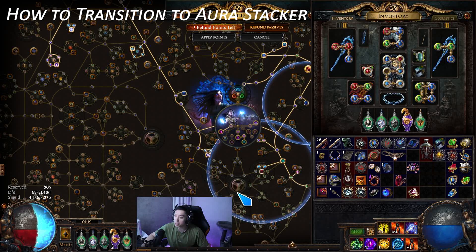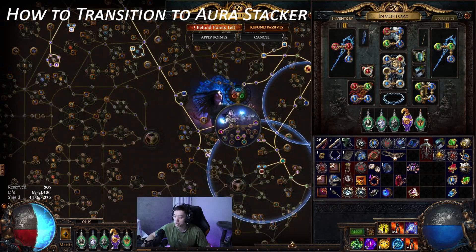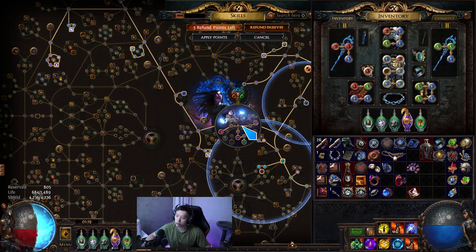You buy the high-value pieces and then transition to the aura stacker, whether it's necromancer or scion. Necromancer is probably worse than scion but it's a different playstyle. I can't really recommend necromancer over scion, but the two builds are nearly identical — the only difference is the pathing at the start and of course the ascendancy. I'll probably include a clip of the shaper invitation deathless on a five-link with this setup, and I'll have the updated PoB in the description.